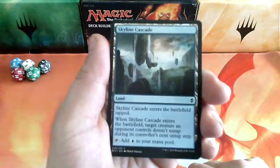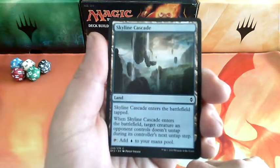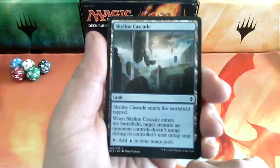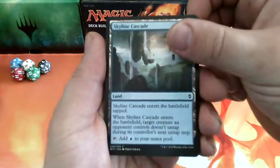Skyline Cascade, a land. Skyline Cascade enters the battlefield tapped. Target creature an opponent controls doesn't untap during their controller's next untap step. And tap it for 1 island.